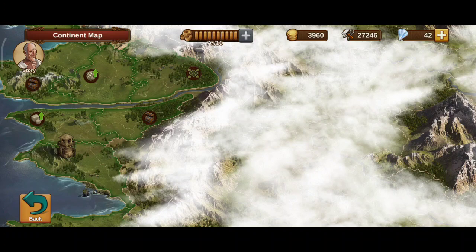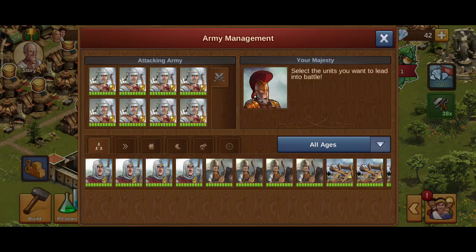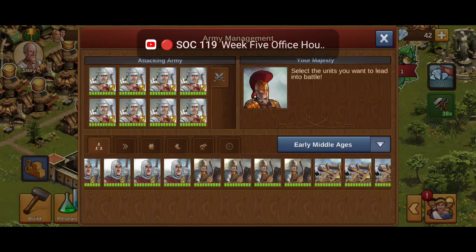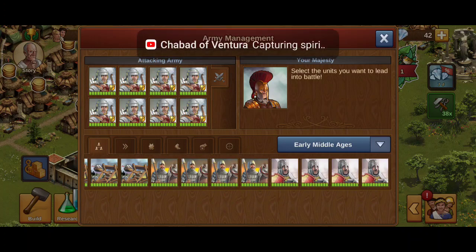So by just going into EMA — here I am, it's the third day — and I have this option. And I still haven't uncovered that province in EMA that gives me a hundred diamonds, but that's easy to do. If you look at my army — Early Middle Ages, you see? That's what I'm talking about. Four of each unit. So you can use your army to fight.